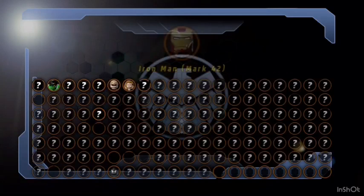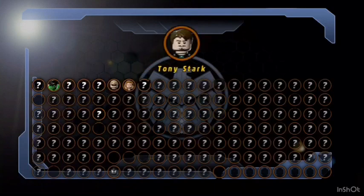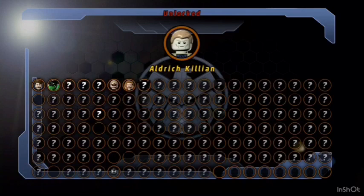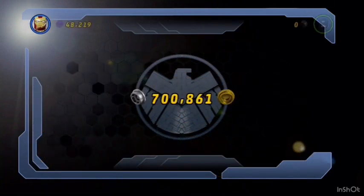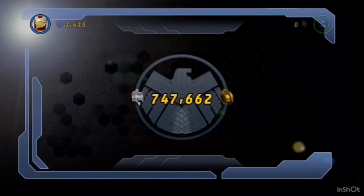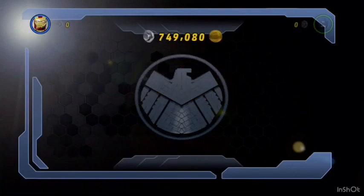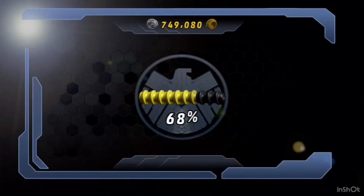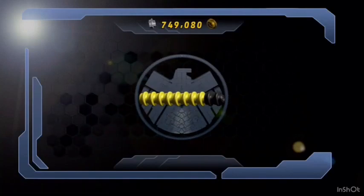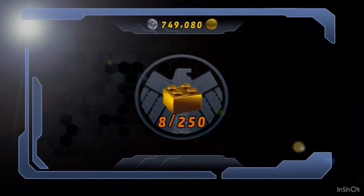We got Iron Man Mark 1, we got Iron Man Mark 42, we got Tony Stark, Killian, and the Mandarin — all the Iron Man 3 characters! Let's see how many studs we got: 749,080 — that's awesome. Unfortunately we didn't get a True Believer, but that's okay. We got one minikit — and we got our gold brick!